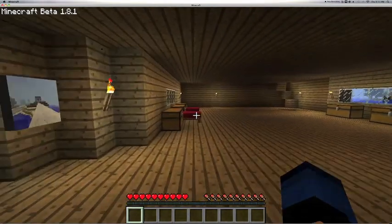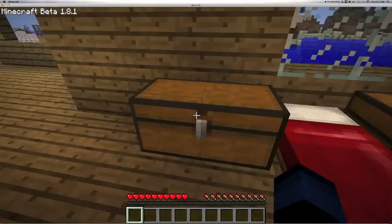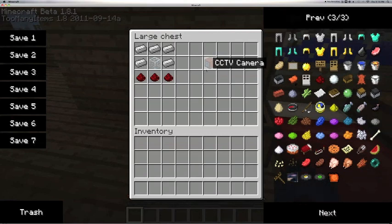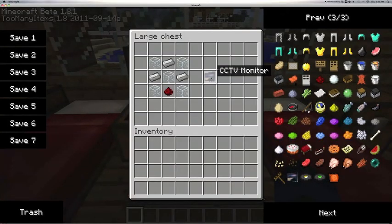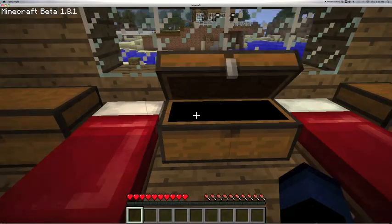I'll start off with the recipes. Here's the CCTV box which is iron ingots, glass, and redstone. The CCTV monitor is glass, glass, iron ingots, and redstone — and you get your monitor.